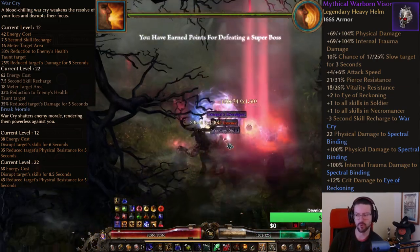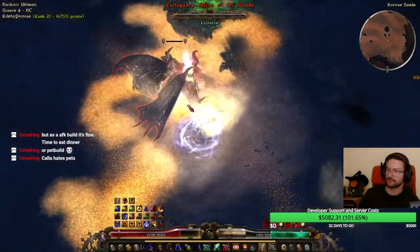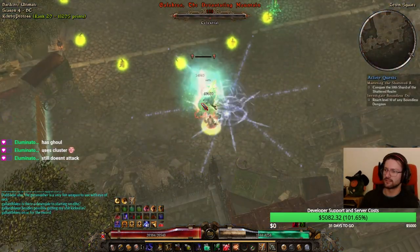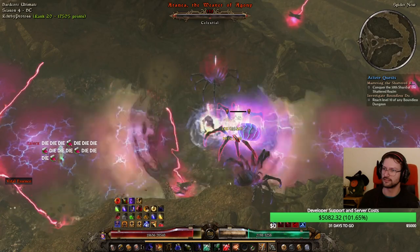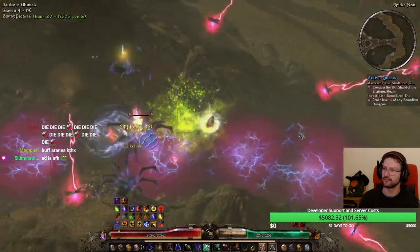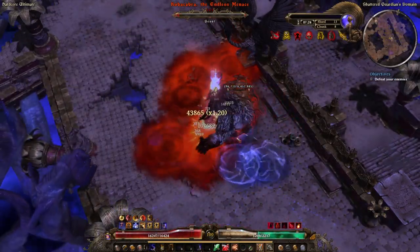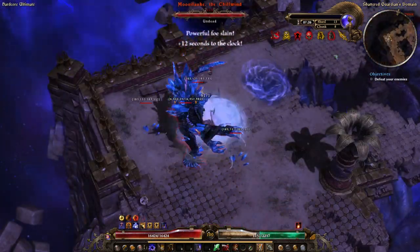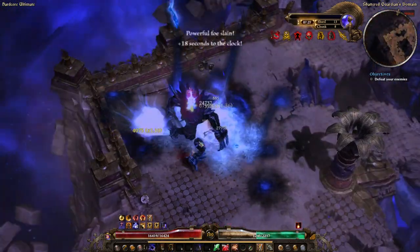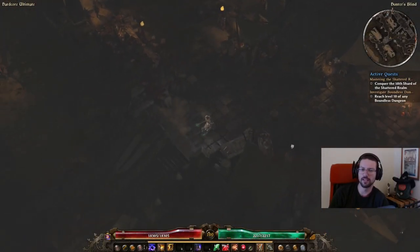Using this build I was able to defeat pretty much all the face-tankable super bosses in the league, such as vanilla ones like Mog, Ravager, and Callagadra, but also league bosses like Galakros and Aranea. This build is also viable to farm Shattered Realm all the way to SR 75-76 with no problem. In the league I was farming SR 15 in the compressed SR, which basically meant a 75-76 run.